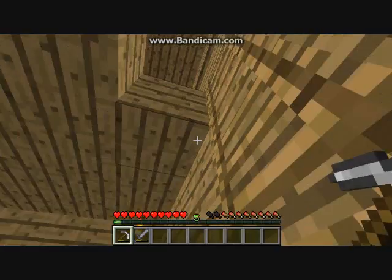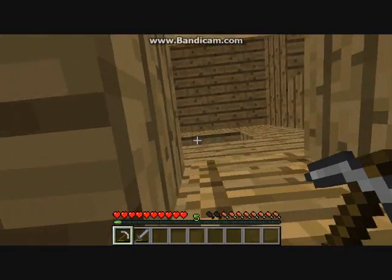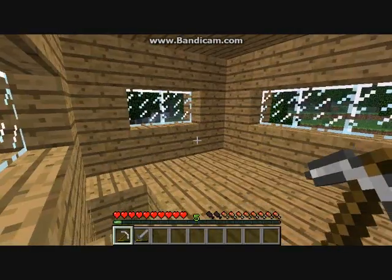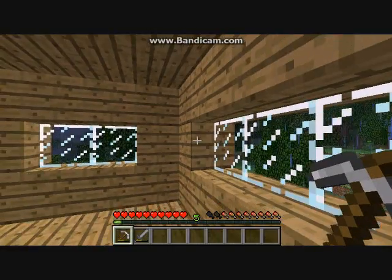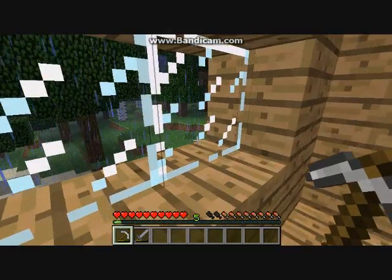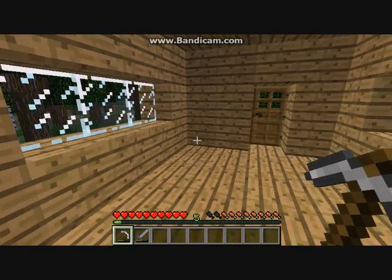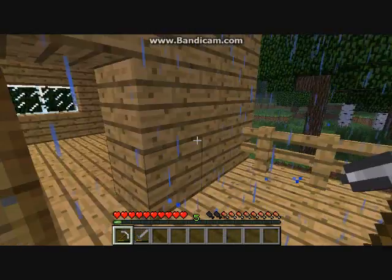It's a pretty nice cave though. I've been in there a long time and there's still lots of stuff, and it goes down pretty damn deep. So here's the second floor — this is where the bed's gonna be once I get enough wool. I've only found one sheep so far, and that was before I knew about animal breeding. The sheep died because it was when I spawned and I did not have shears, or whatever the hell they're called.